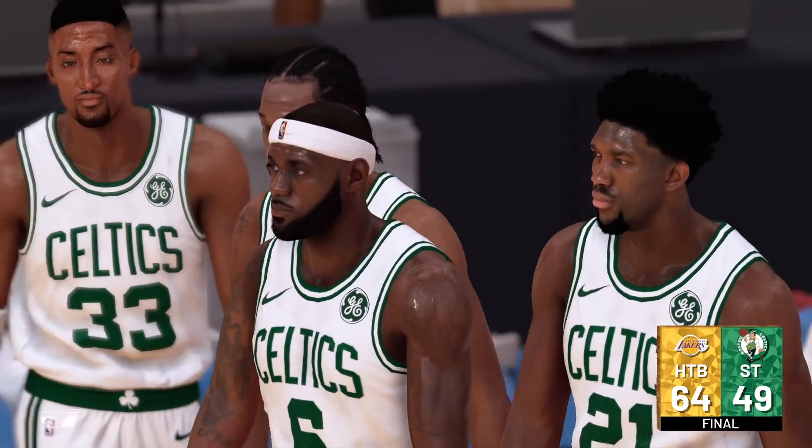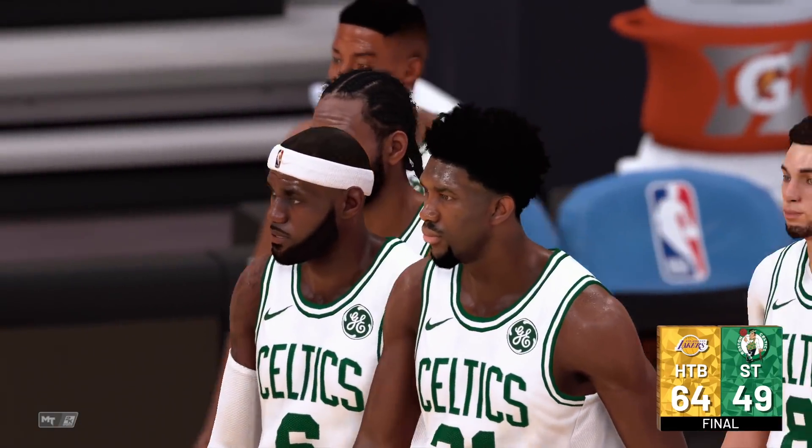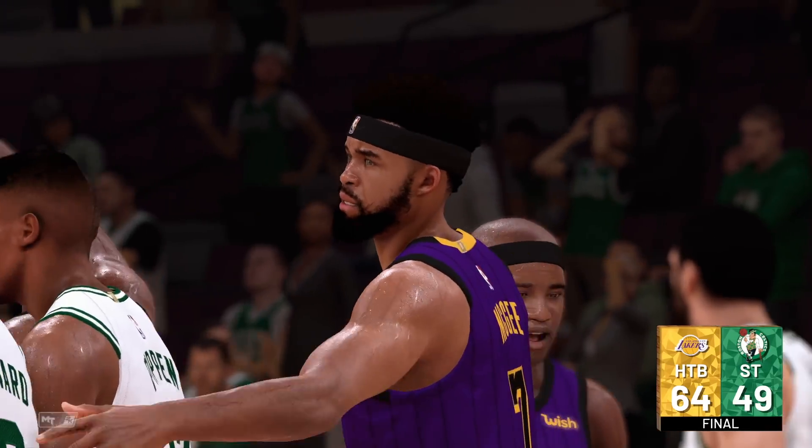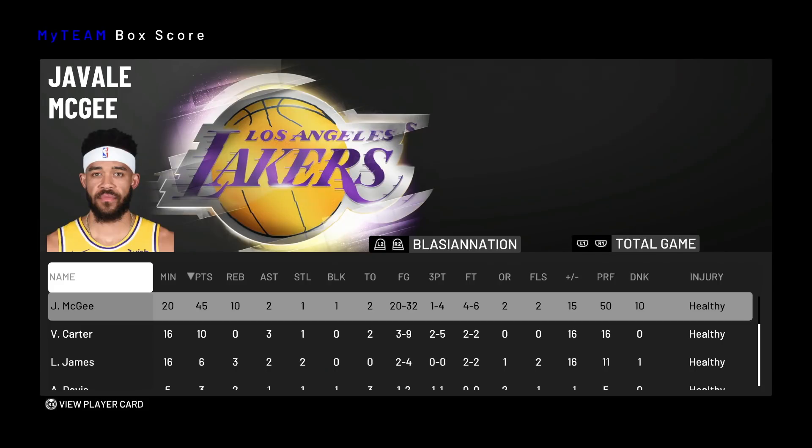This boy JaVale was actually hooping — it was kind of crazy. I was not expecting him to do that well and he really did his thing. Let's check out the box score. JaVale McGee was efficient in 20 minutes — he had 45 points, 10 rebounds, two assists, a steal, a block, only two turnovers, 20 for 32 from the field which is like 66%. One for four from three — we had to shoot a couple threes. And he was also four for six from the free throw line, which honestly wasn't too bad.